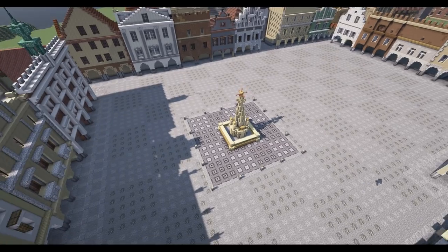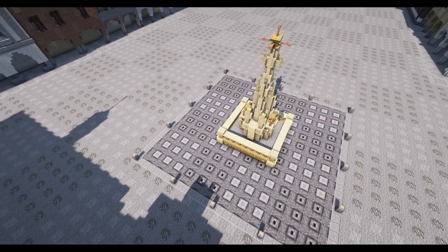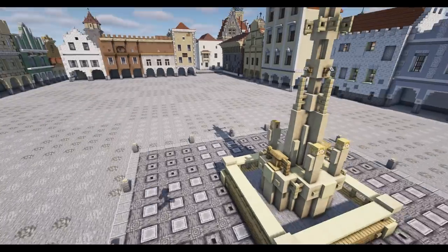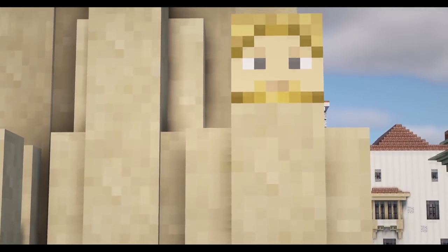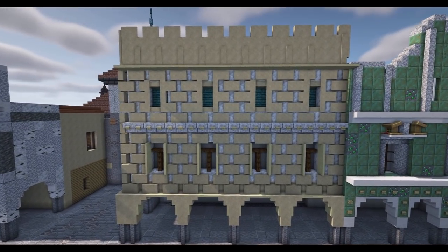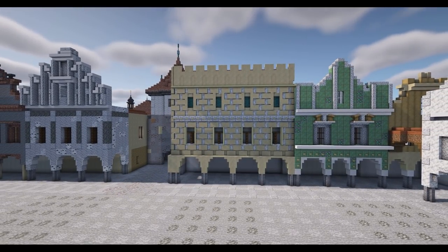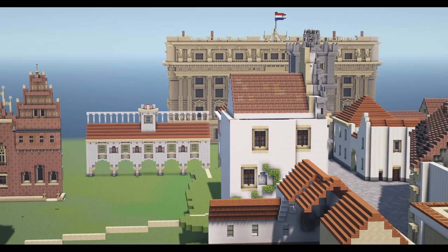What always takes my eye is when we see these different designs in the stonework on the ground, which are perfect. There's a nice cross in the center here - a market cross as you'd get in many medieval towns. Good little details, lots of debug work. Now this building here has been created using a debug stick - there's a lot going on, but I like it because it's got that second color behind it.